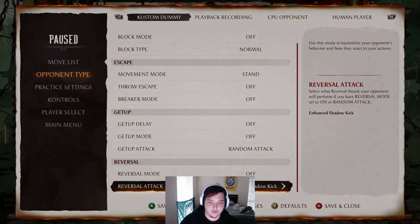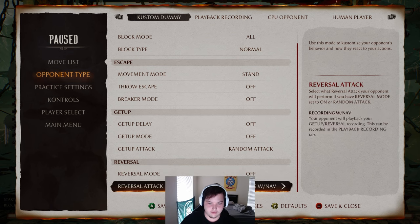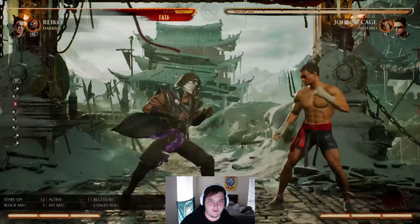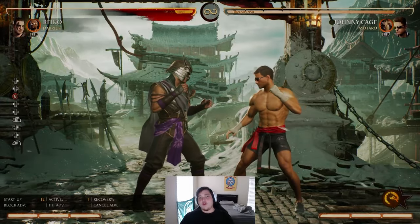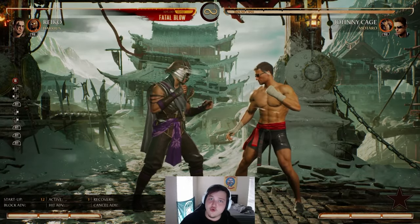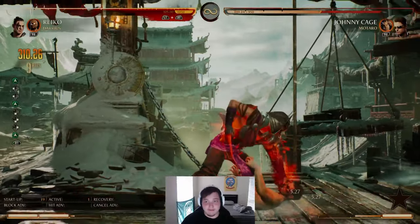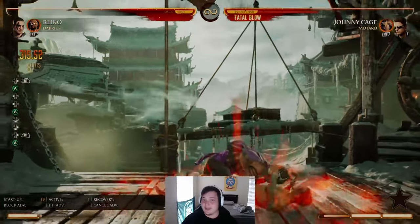Let me set him to do an enhanced ball buster on wake-up. While this is actually punishable anyway, if you know someone's going to use their armor and it's not good armor, you can back dash and then hit them with a string. I hit him for 30%. Same thing — I'm back here, I hit him with my way longer range attack and I just get him. Full combo.